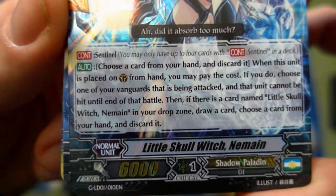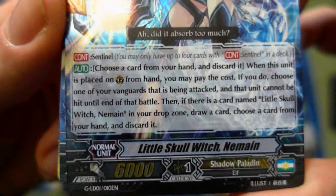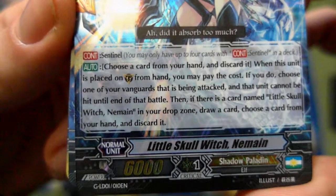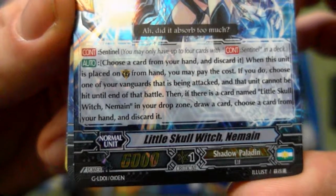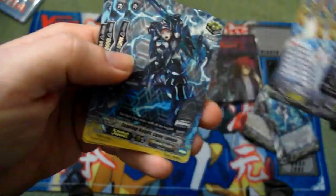This one I've heard about — this is a slightly different Gen Guard. Choose a card from your hand and discard it when this unit is placed on guardian from your hand. If you do, choose one of your Vanguards that has been attacked and that unit cannot be hit until the end of that battle. Then, if there is a card named Nittleskull in your drop zone, draw a card and choose a card from your hand and discard it. We get four of those straight off the bat. Four perfect guards in a legend deck — that does not happen.